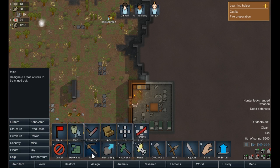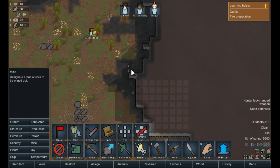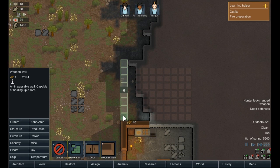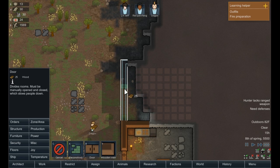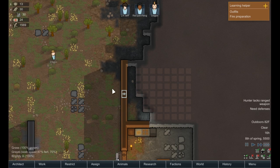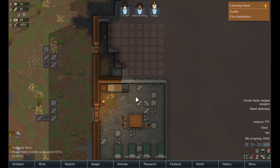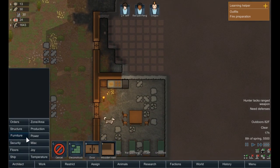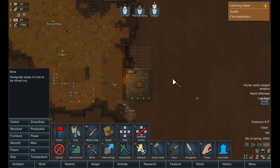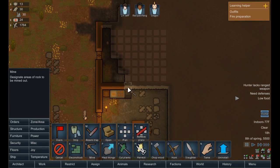Our next order of business is going to be to come up here and make a refrigerator. This is something that you have to do early on, basically — or else you're screwed. We'll have a door there, and it'll roof up automatically which I'm so glad they do. One thing to keep in mind is that the mountain can actually collapse if you don't have enough support — you have to have support struts every once in a while.